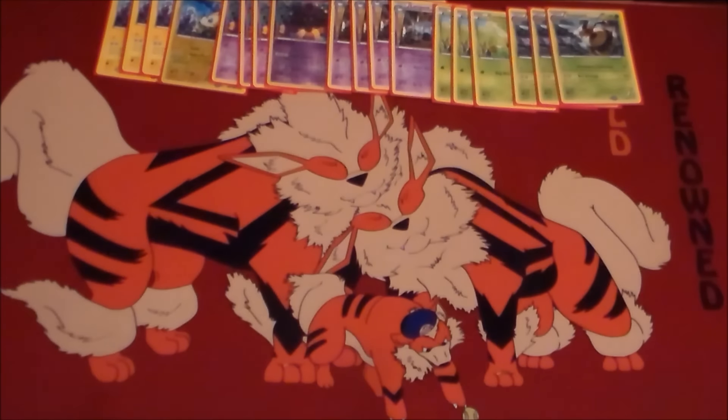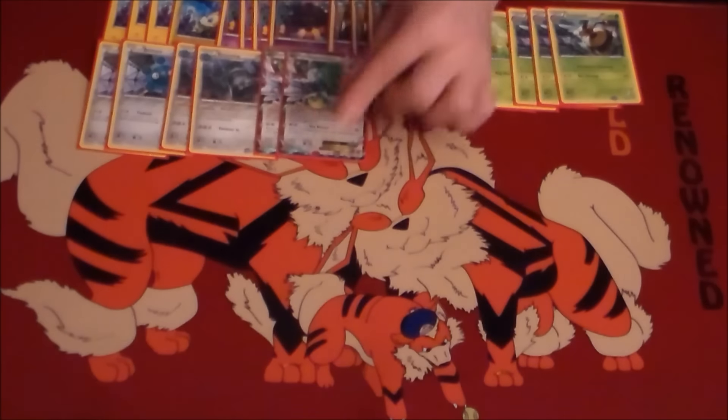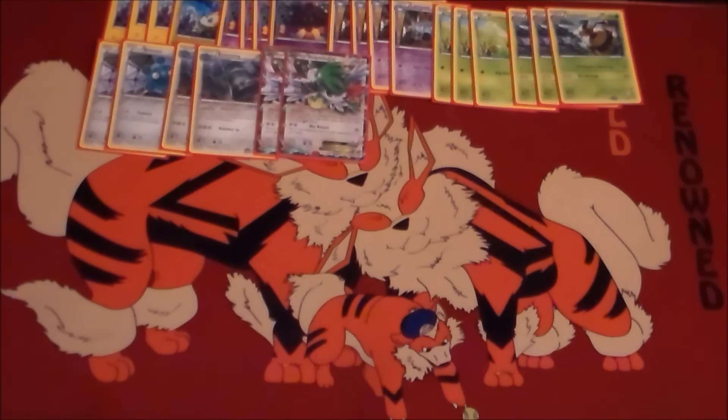Next we play a two-two Bronzong line. This helps us deal with stuff like Giratina, Jirachi — anything where you would have to wait a turn — anything that would really prevent you from just heavy Double Colorless disruption, Hammers, stuff like that. Just being able to constantly recycle our metal energies back and forth to use on our attackers as we please. And then finally two Shaymin-EX for a little extra draw power, because that's pretty good and there's no reason why we shouldn't be playing it.